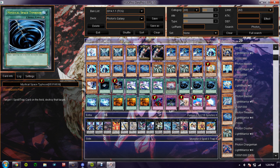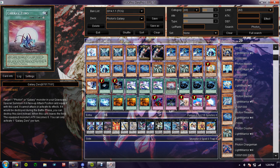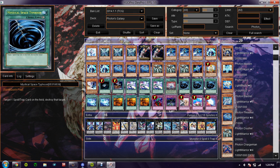The next cards are Mystical Space Typhoon. I'm considering dropping one of them for Galaxy Zero. But since Heavy Storm was banned, you know, you need to get rid of those face-downs — simple as that.